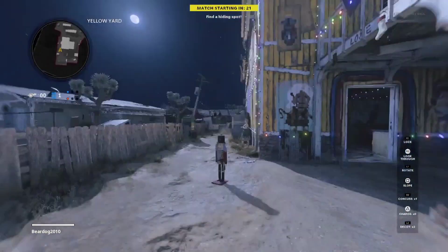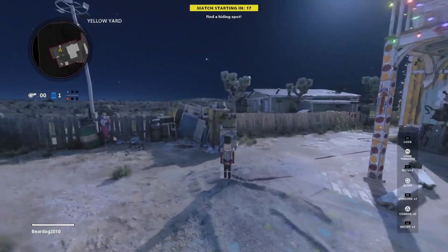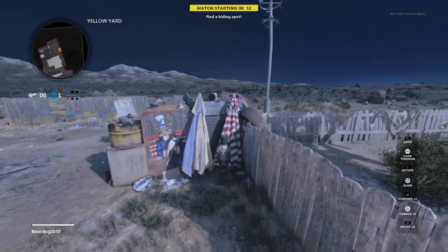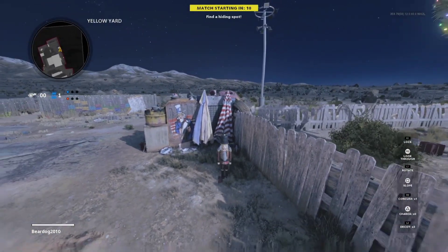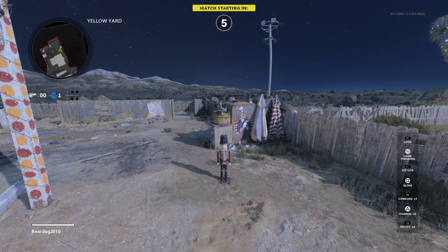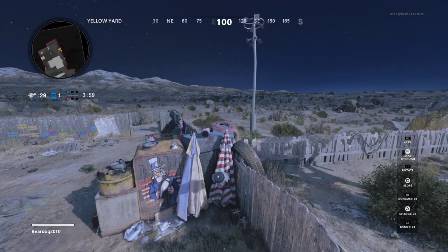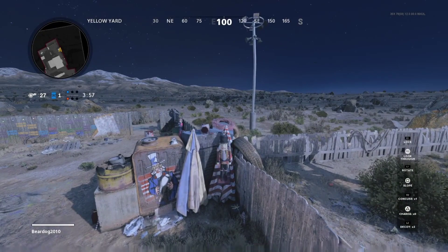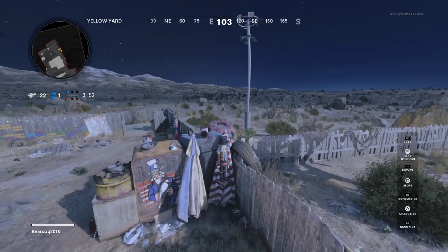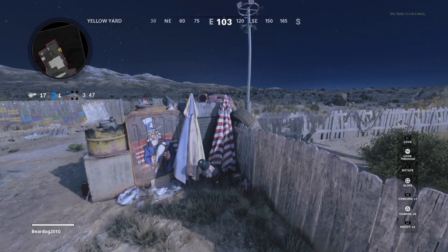Everybody knows the map Nuke Town, and in prop hunt the wreaths are supreme. If you have the wreath spot, you can hide in the fridge, you can hide on the side of the building — everyone knows wreaths are supreme. So I'm gonna show you guys the best props to use with this glitch. The nutcracker and the horse are pretty good, and you can also use the Christmas tree and other big objects to hide. I'm just gonna show you guys how I do this method and the best hiding spots I'm going to use personally.